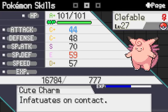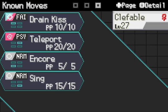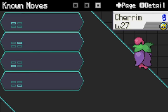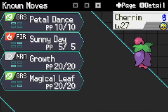This Clefable is literally just here to soak up damage, Encore, Teleport, pivot, etc. I don't think it's going to be coming out. Cherrim is here as a Sunny Day mon — it's only going to be used to check Floatzel, or actually I think it has a Yache Berry there, so it's both Floatzel and Starmie actually.